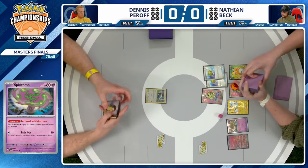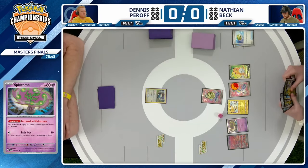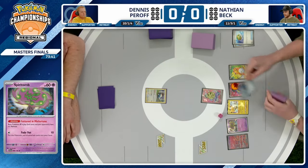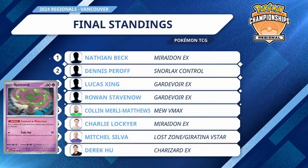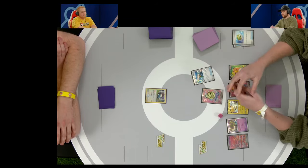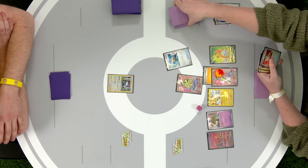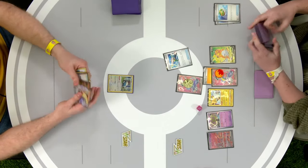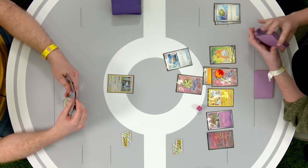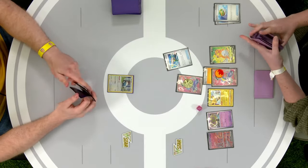Spiritomb is a massive card for Nathan to put into play right away. Its Fettered in Misfortune ability means that basic Pokemon V in play have no abilities. Dennis normally is setting up his deck with the Rotom V, using that ability to draw three cards to end your turn every single turn. The Snorlax deck isn't aiming to attack every single turn — you're usually just passing with your Snorlax active — so you might as well use that Rotom V ability. And you can't use it thanks to Spiritomb being in play.